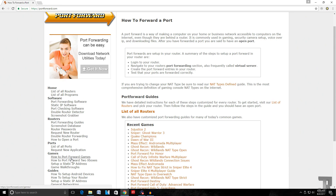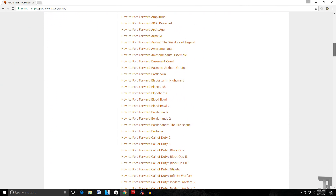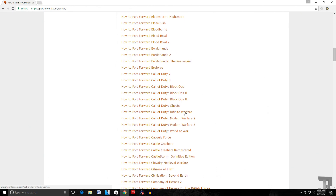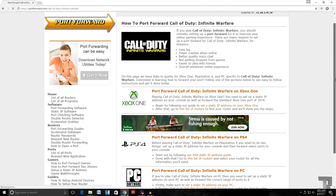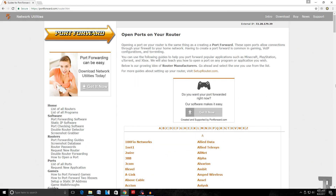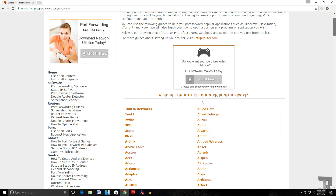Go down to 'Games' on the left-hand column and go to 'How to Port Forward Games.' On this page you can look up the ports if you already know how to create a static IP address by clicking on 'List of All Known Ports and Applications,' scroll down, find your game, and you're good. If you don't know how to get into your router settings or create a static IP address, continue down, find your game in the list — in this case it's Infinite Warfare — and select your platform: Xbox One, PlayStation 4, or PC. I'm on PlayStation 4, so I'll click PlayStation 4.